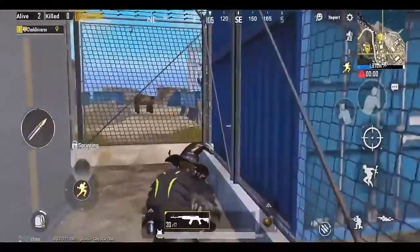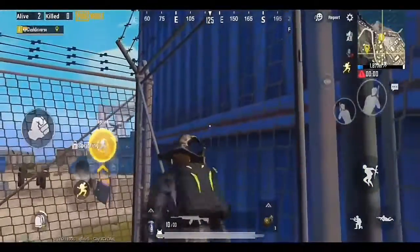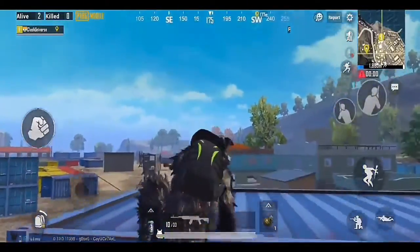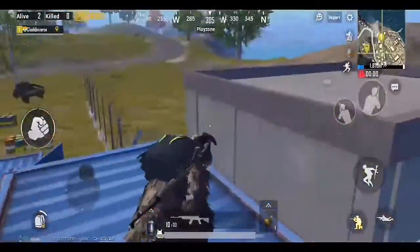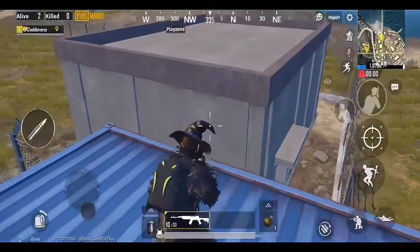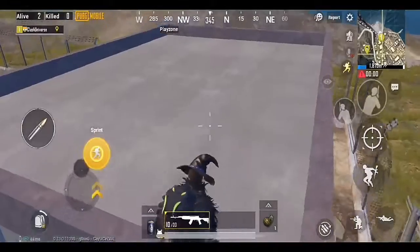If you're in Novo, you can jump over the fence in this manner and climb the container like this. Now jump over here to get a clear view of your surroundings.